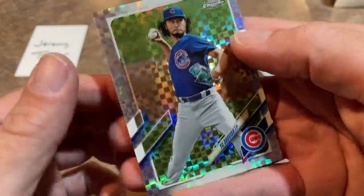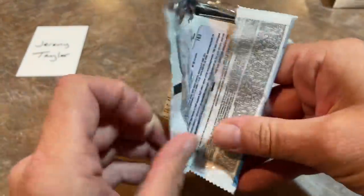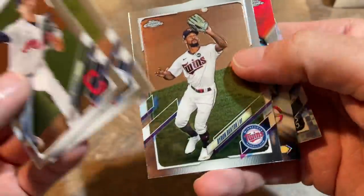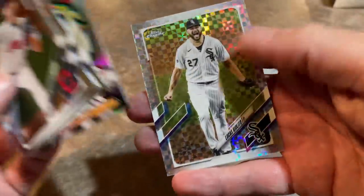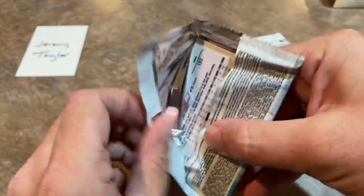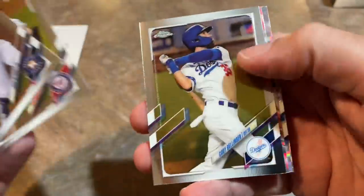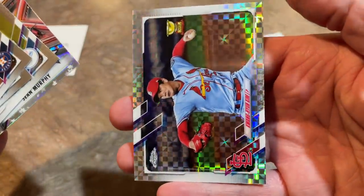There's another Kevin Kiermaier Refractor — just a regular Refractor — and a Yu Darvish X-Fractor. I'd like to get out to one more game this year; I've only been to two. There's Clayton Kershaw, Byron Buxton, Garrett Cole — Prism. The Yankees are going to need Garrett Cole to step up; they're in the fight of their lives for that final wild card spot. Personally, I hope Toronto gets it, because I love Bo Bichette and Vlad Jr. There's Sean Murphy and an X-Fractor of Kwang-Hyun Kim.